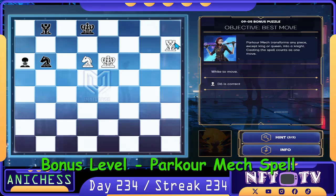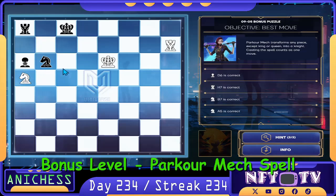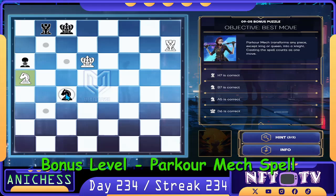Our next move is to move the rook to h7 — that's correct. Then we move the knight to b7 check. Then we move the knight to a5, and then we move the king to d6, and our next move is to capture the knight in c4.